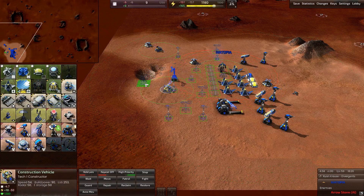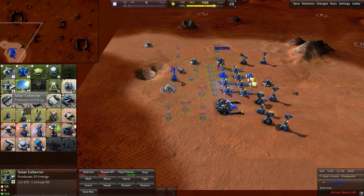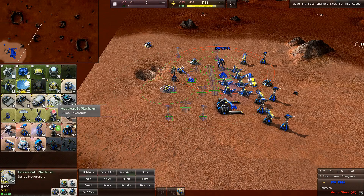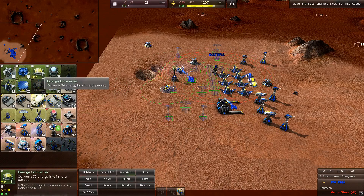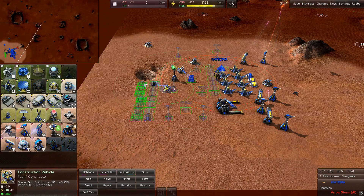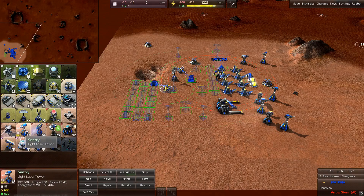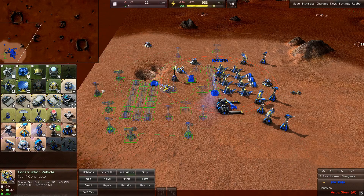We're struggling again with this. What can you do advanced? We've got to sort this power situation out now. I'm going to cut the constructors out quick. Okay scouts — that's not what I wanted. What's wrong with it? I'll electrocute it. Oh, they can shoot — they're pretty pathetic though.